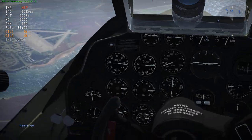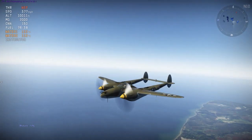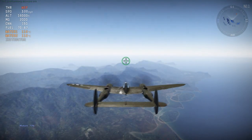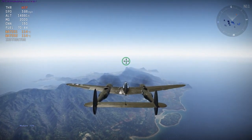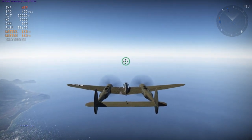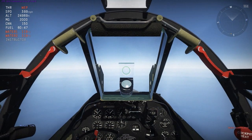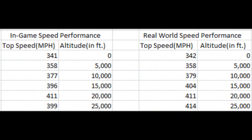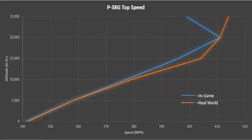At 5,000 feet it's 358. At 10,000 feet it's 377. At 15,000 feet it's 396. At 20,000 feet it's 411. And at 25,000 feet it's 399. Here you can make side-by-side comparisons with how the aircraft really performed and how it's performing currently in War Thunder. As usual, I have included a graph to help you visualize the performance difference.